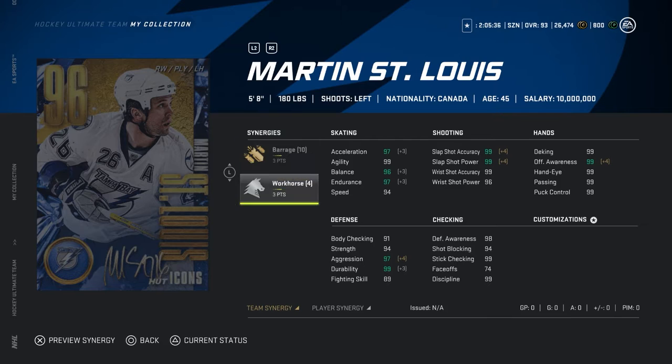Martin St. Louis is 5'8", 180 pounds, with three points on Barrage and three points on Walkers. Speed is 94, all shooting stats are 99s across the board except wrist shot power which is 96. His hands are 99s. Acceleration, balance, and endurance get upgraded with synergies activated to 97, 96, and 97. Agility is 99.